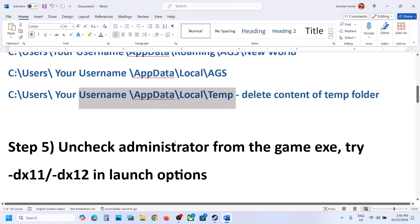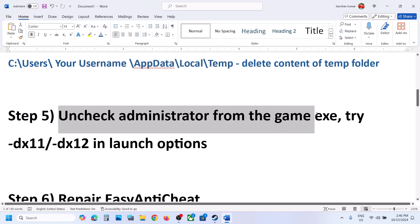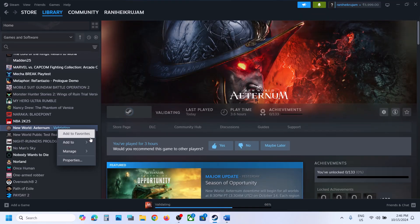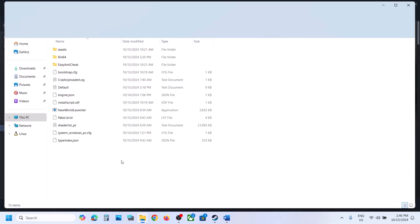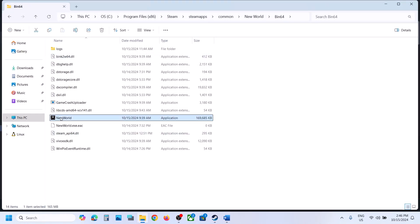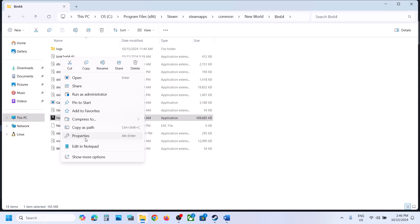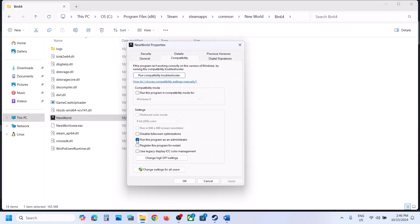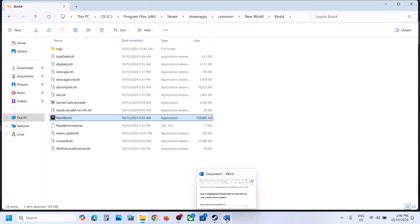The next step is to uncheck Run as Administrator from the game's exe file. Make a right click on the game in Steam, select Manage, then Browse Local Files, and open the Bin64 folder. Make a right click on the game.exe file, select Properties, go to the Compatibility tab, and if Run this program as an administrator is checked, uncheck it. Hit Apply, click OK, and launch the game.